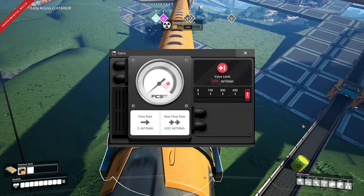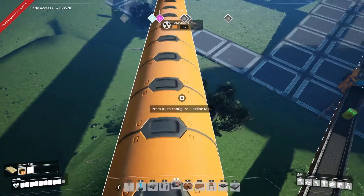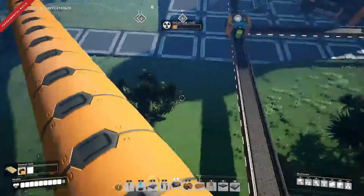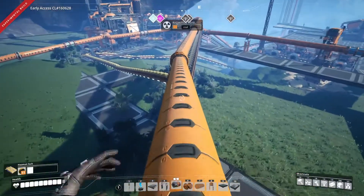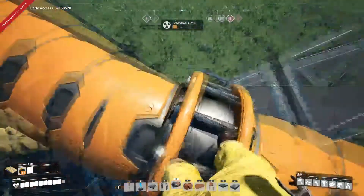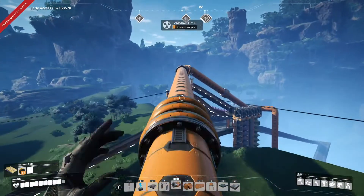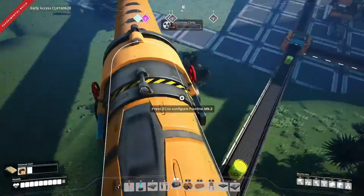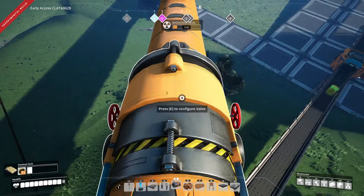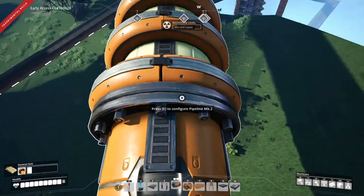It says flow rate 0. So it's filling up this stuff. It's because it's treating each section as a separate thing to be filled. Is something wrong here? Let's see, this one is not getting any flow.